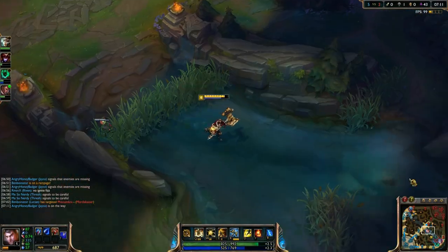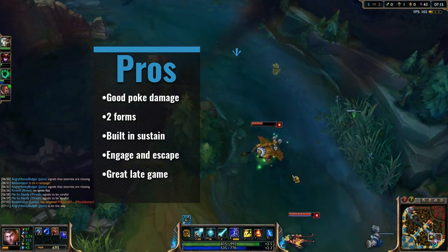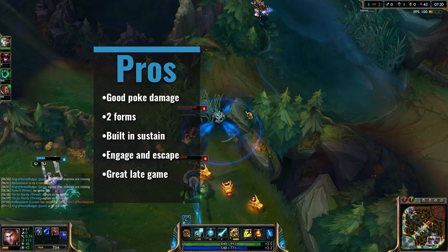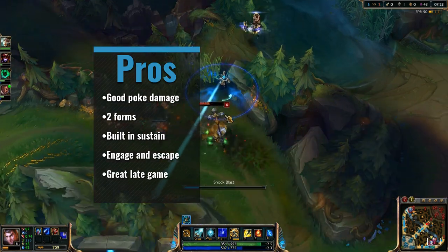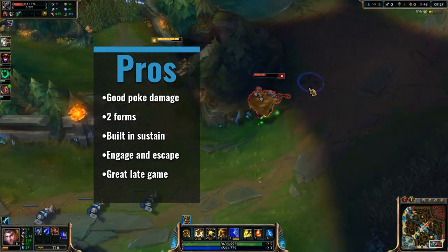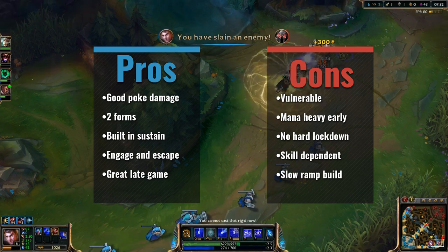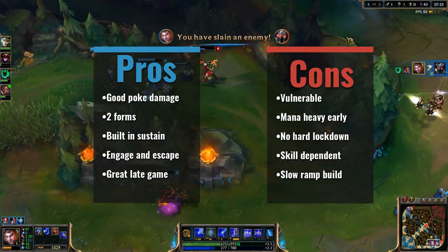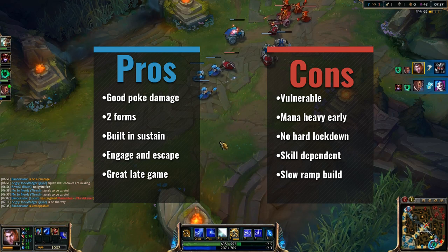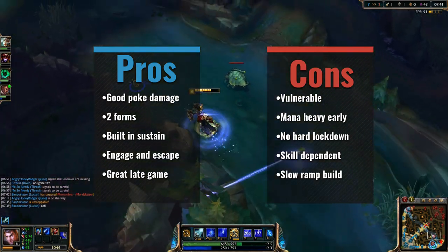Moving on to his pros and cons, let's start with his pros. He has amazing harassment and poke options, two forms which give him plenty of options in fights, built-in mana sustain if used properly, good escape and engage on single targets, and he scales very well into the late game. As for some cons, he's vulnerable to multiple gap closers, his high mana use early can make things difficult, he has no hard CC to really rely on, he's a very skill-dependent champion, and his slow ramp build path means you don't get your power spike as soon as other champions.